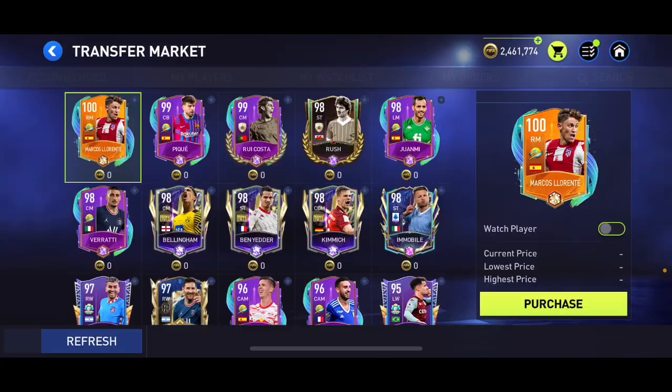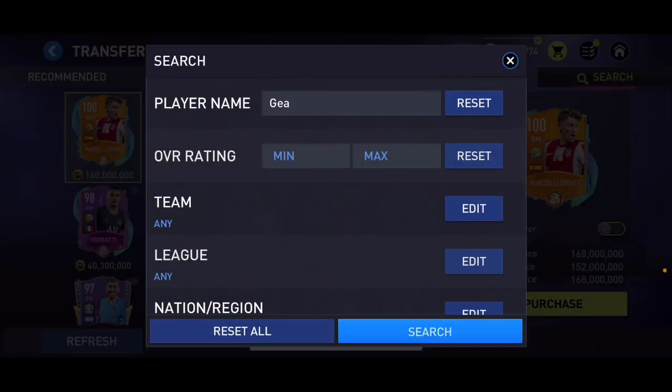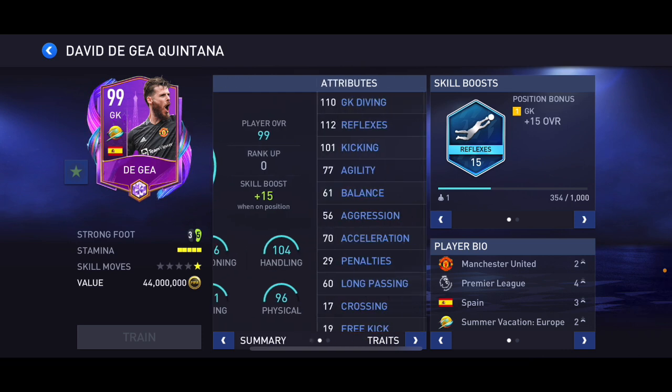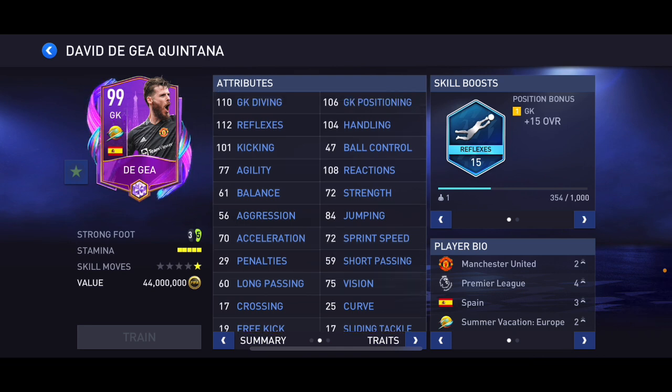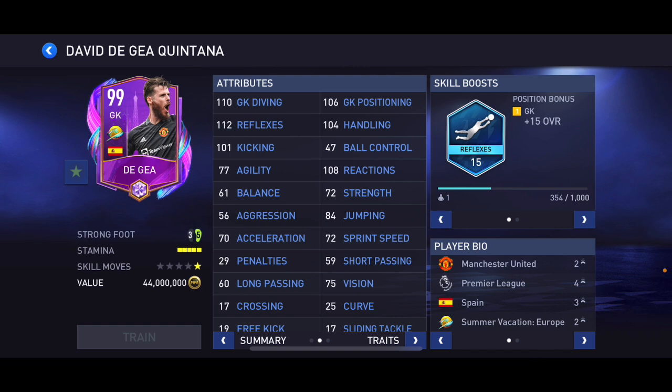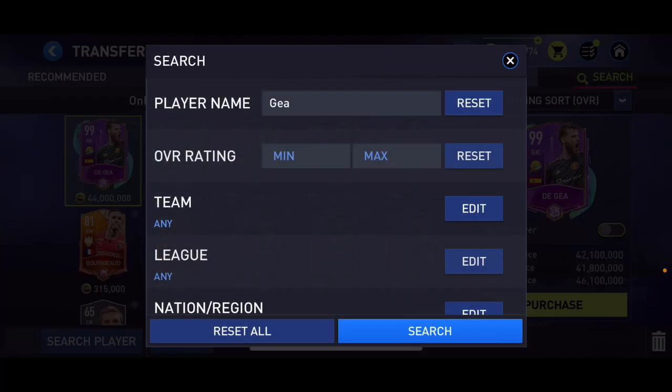At number eight I went ahead and put David De Gea, 99 overall summer vacation card. He's got reflexes skill boost, 110 diving, 106 positioning, 104 handling, 112 reflexes, 101 kicking, 96 physical. Very good stats — if you put him in your team his stats go up due to skill boost, and if you upgrade him he'll be as good in stats as or better than the number nine pick. He's six foot four and still a very very good goalkeeper in game.